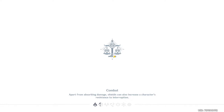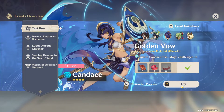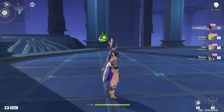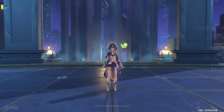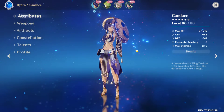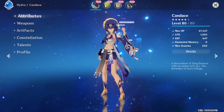I'm personally going to try to pull for Cyno. Now let me cover the second new character — Candace. She has the same outfit and Egyptian mythology theming as Cyno, and she's very cool with her differently-colored eyes. She's going to be a 4-star Hydro polearm user, making her the very first Hydro polearm character in the game.